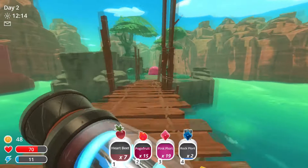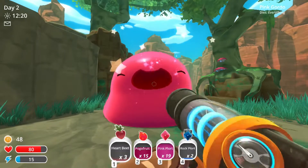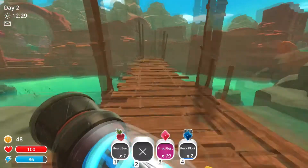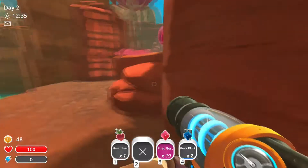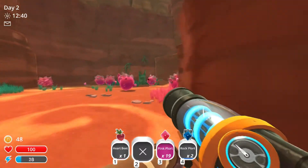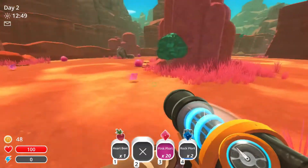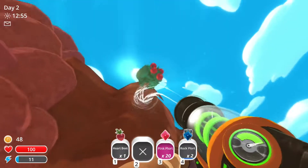There we go — a little lag there, almost ran off the edge. I'm gonna keep one of those for myself and give the big guy all of these. He's getting bigger but nothing yet — pretty close though, I'm sure. Let's go return these plorts and see if I can make another farm for these heartbeats — that would be really nice. I wish once you filled up one slot, you could have like an empty slot number two where you can put more plorts.